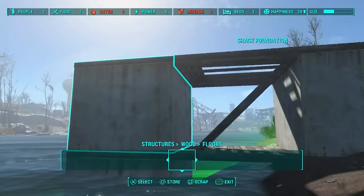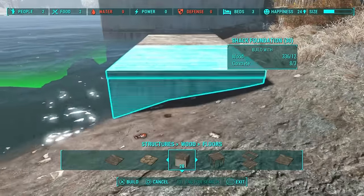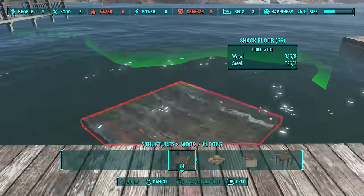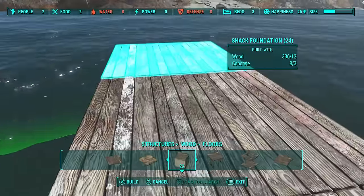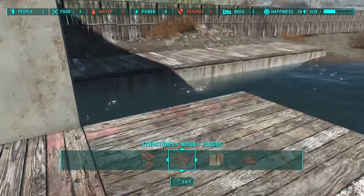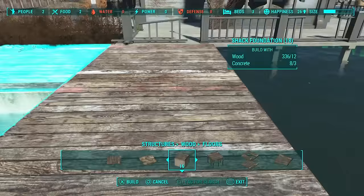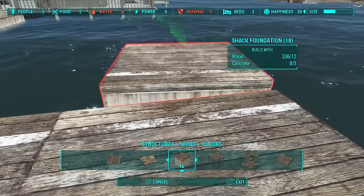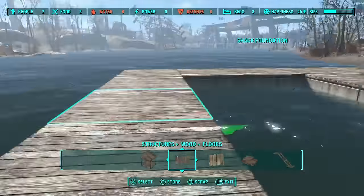We're going to build this concrete wall pretty much in line with the back side of the house. These are going to be kind of like some little purification pools — we're going to have our purifiers sort of between them, or parallel if you will. I've put some floors in here just so we can get across. I'm going to build this out just a few more — that looks about right. We'll have a gap of two spaces between each concrete floor to allow spacing between each water purifier, and it comes pretty flush against the base of the house.